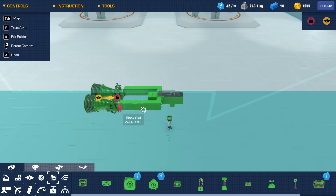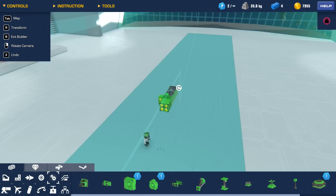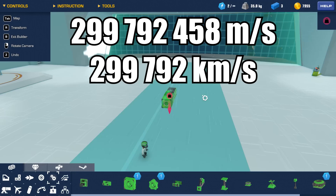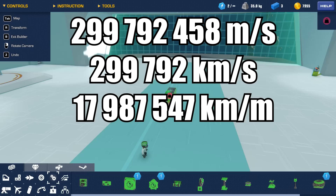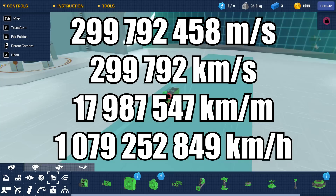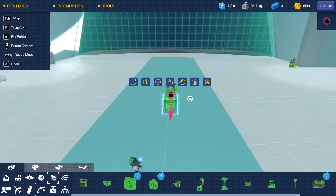Today I want to talk about the speed of light, so we're going to modify this into a regular gyro craft. In the last episode we did 1.4 million kilometers an hour. The speed of light is 299,792,458 meters per second - that's 299,000 kilometers a second, which becomes 1,079,252,849 kilometers an hour. One billion kilometers an hour - that is the speed of light, and we're going to beat that today.